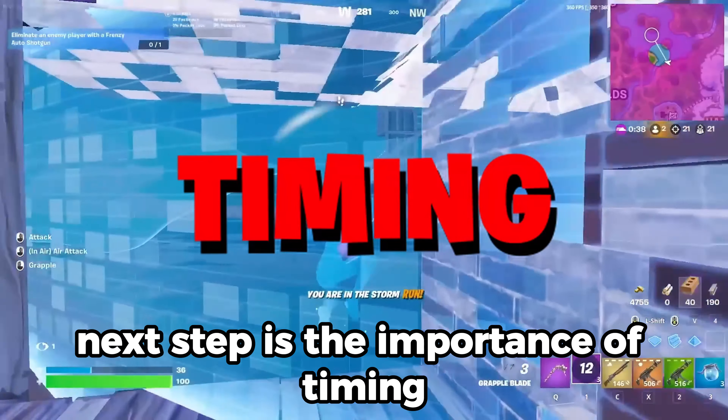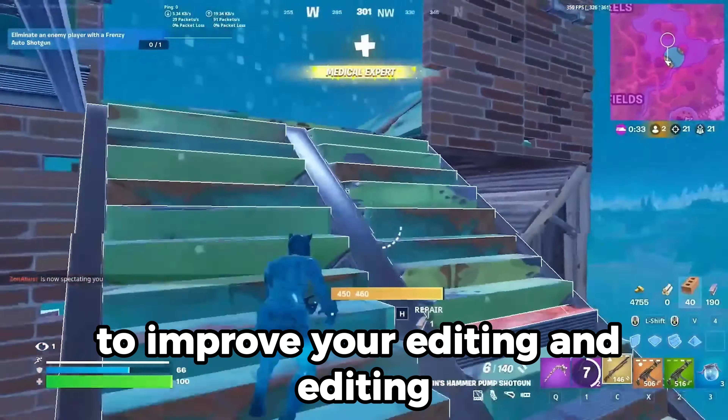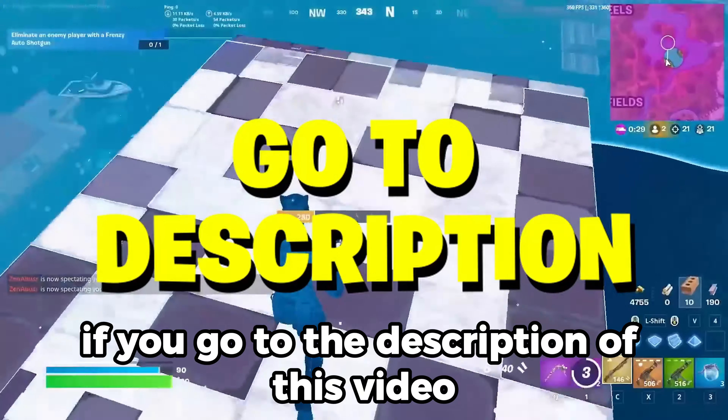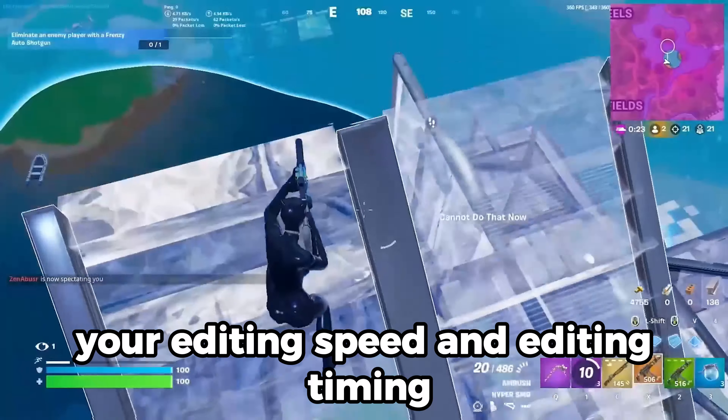The next tip is the importance of timing. I recommend spam editing a floor to improve your edit timing, and spam editing a wall and a cone. If you go to the description of this video you can see some map codes that will help you improve your editing speed and editing timing.